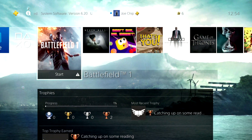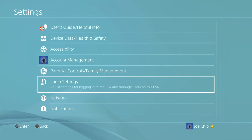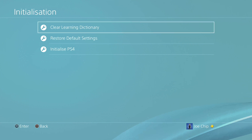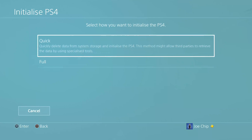Then you would reset your PS4 to factory settings. Go into settings and go all the way down - it's right near the bottom - to initialization, the very last option. Press the X button to bring that up and you've got three options: clear learning dictionary, restore default settings, and initialize PS4. What we want is initialize PS4, so press X to bring that up. You've got two options: quick - which quickly deletes data from system storage and initializes the PS4 - but this method might allow third parties to retrieve the data using specialized tools. So you don't want that; you want full.